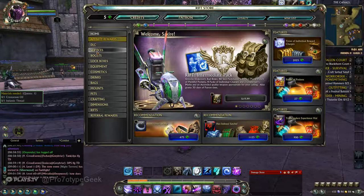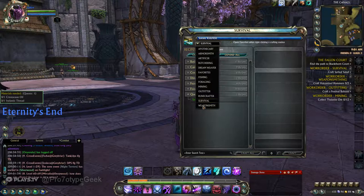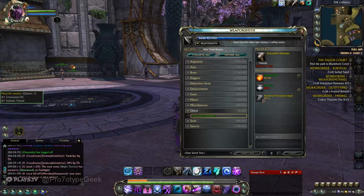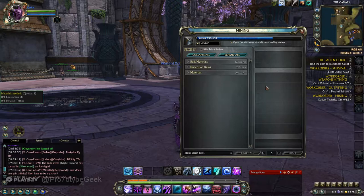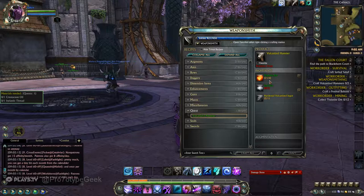The thing I like about Rift is you get three professions to start. Let's say you're going to pick Weaponsmith — what do you do? Well, we know you need ore bars. Mining converts ore to bars, and Weaponsmith uses those to build your item. This here is actually a quest item — it's special.